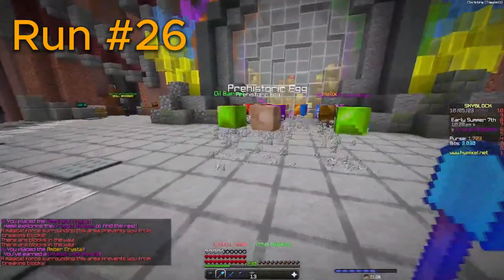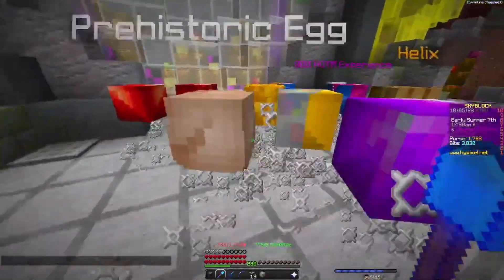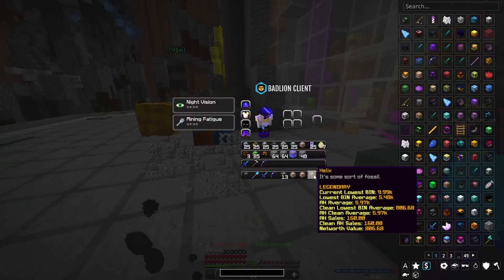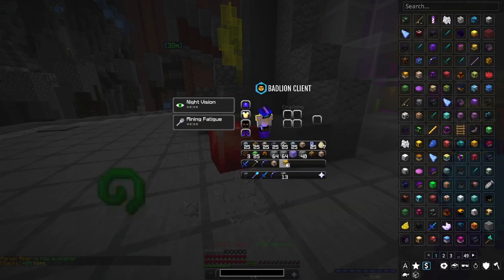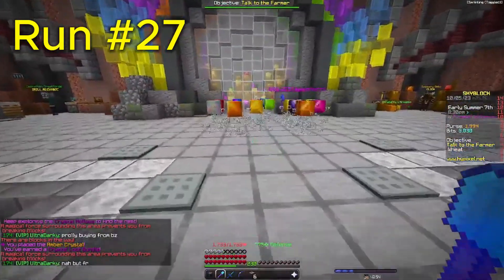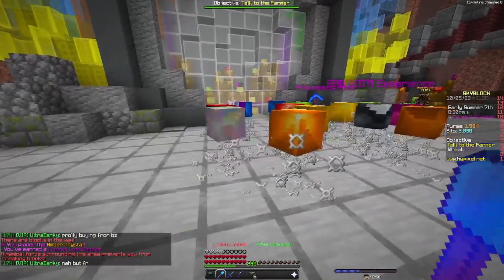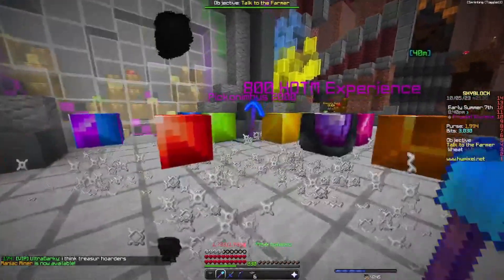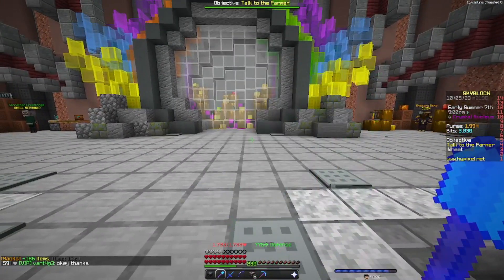On to run 26 — just regular gemstones. Run 27 doesn't look like much — a helix, terrible, then some prehistoric eggs and five treasure rights. Run 27 shows just crystal — we'll see. I hate my texture pack.